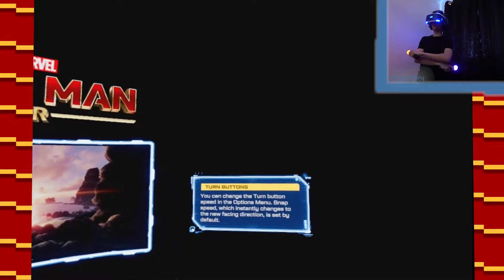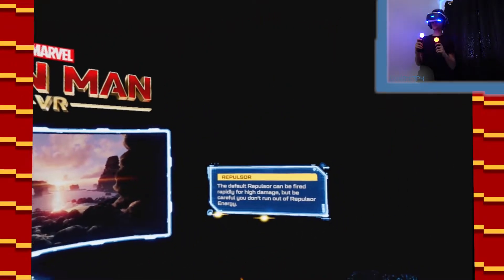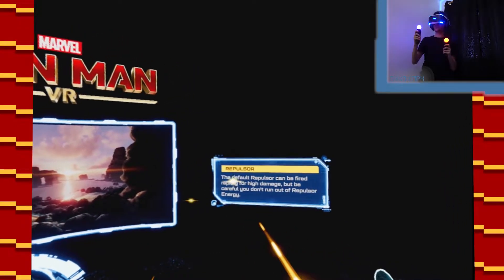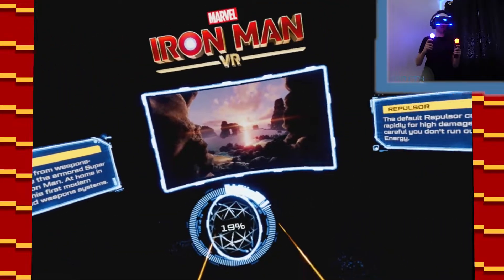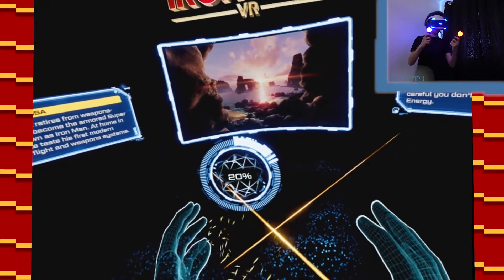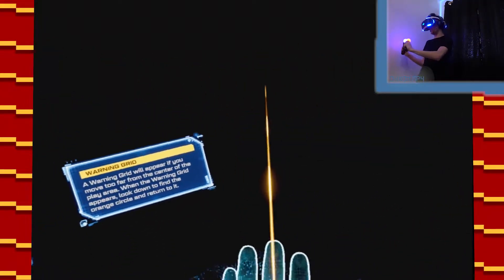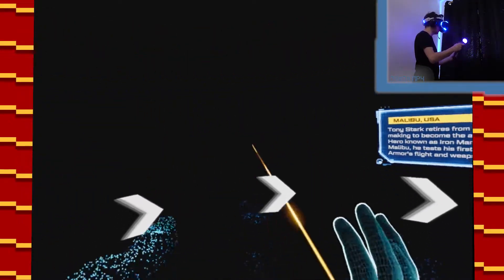Let's go. This is gonna be like the start of the first Iron Man. This is gonna be great. The default repulsor can be fired rapidly for high damage, but be careful you don't run out of repulsor energy. I will not shoot my load too quick. So this'll be like, Peter, you're facing towards the wall — you're gonna hit that. And this will be like, Peter, you're facing towards the window.